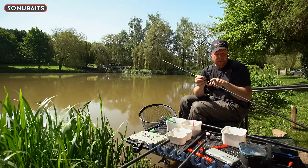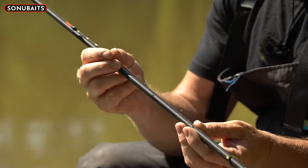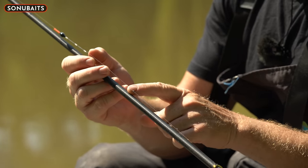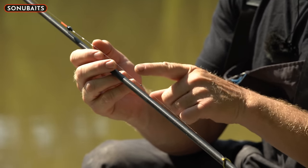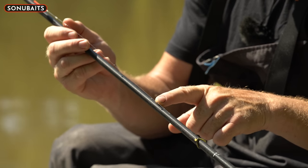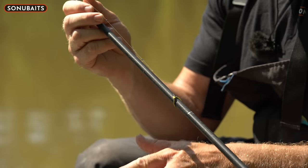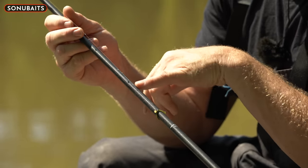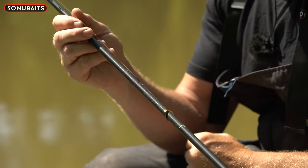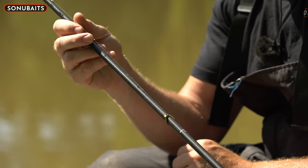All I've got on this one is three number-ten shots down the line. First one under my float, then two evenly spaced — the same distance between the float and that shot, and then that shot to the one just above my hook length. Same hook length: sixteen GPM to 0.13, trimmed down to three inches.